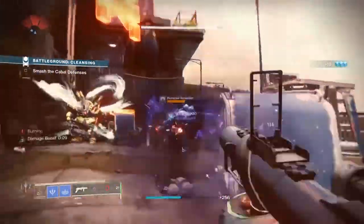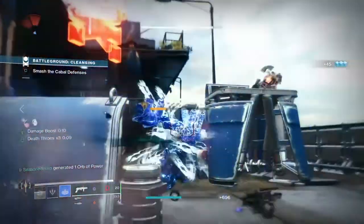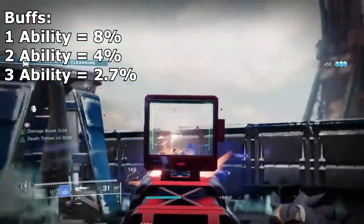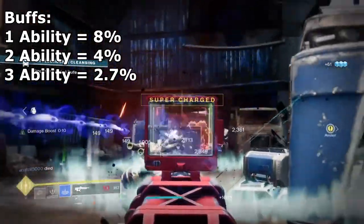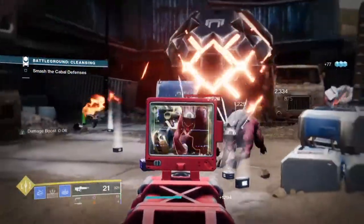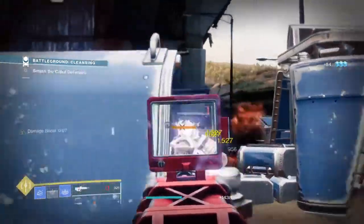If you have used one ability and the other two are still full, then Wellspring will provide 8% energy for that slot per kill. When you use two abilities you get 4% back, and when all three are used you get 2.7% back per kill. Each time you use your abilities, you'll be getting that respective percentage until one or two abilities are full again.